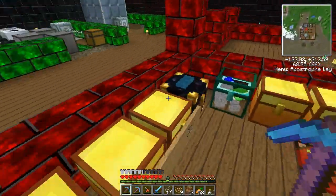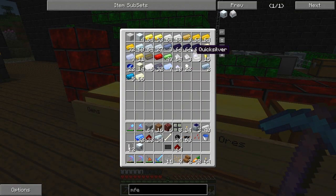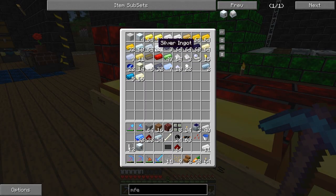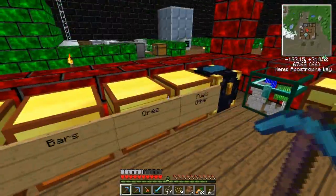Let's see — bars. Electrum, nope. Iridium — oh nice, ten. I'll take eleven. I'm not going to take more than I need because I'm not stingy. Silver — two different types of silver. Yeah, we have eleven now.